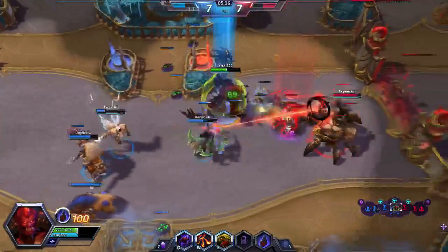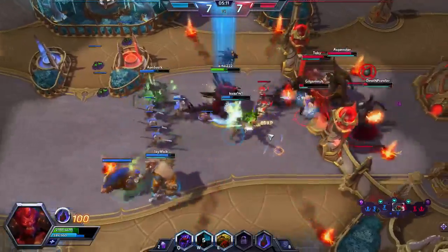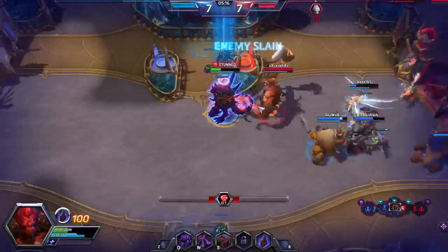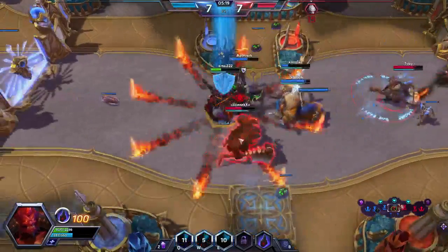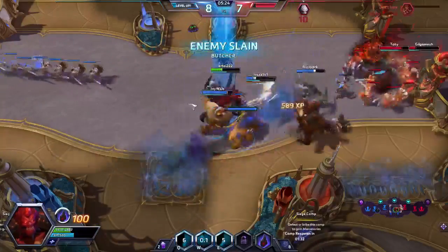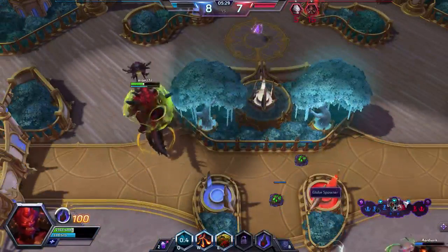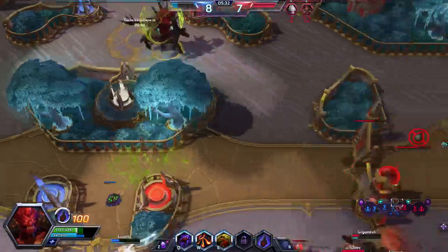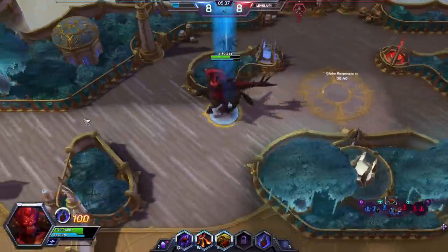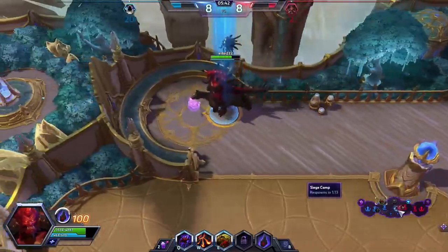Our last creature is two copies of Worldbreaker. He is a 5/7 for 7, and he has Devoid — sacrifice a land to bring him from your graveyard back to your hand, making him hard for our opponent to permanently kill. His main ability is that whenever we cast him, we may exile target artifact, enchantment, or land. We can use this to slow down other Tron decks, disrupt dual lands, or post-sideboard destroy cards like Stony Silence. It has tons of utility.